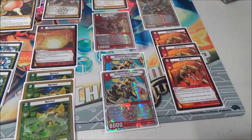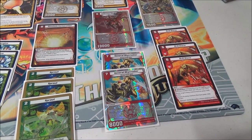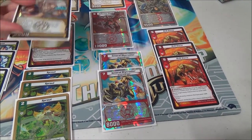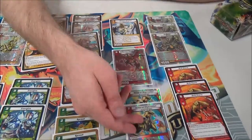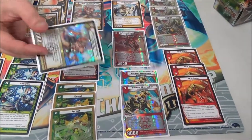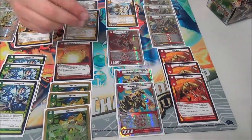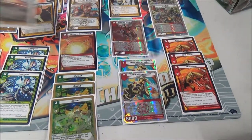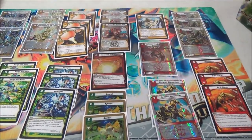I'm running Skycrusher because against Megabugs it's really difficult when they go Hive Queen. What I can do is Solar Flare their Hive Queen, play Skycrusher, kill a Megabug, and attack over their Hive Queen with Lyra because it goes up to 9,000. That was the main reason I used Skycrusher. It's also really good in the mirror match with Haven — it gets an even bigger boost so I can attack over their creatures.